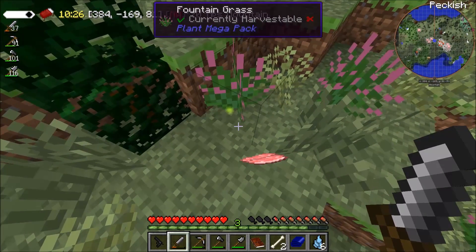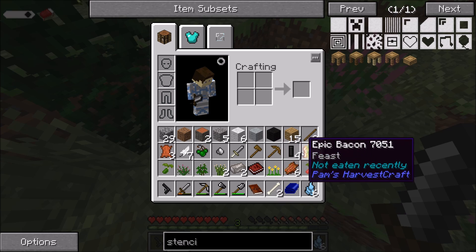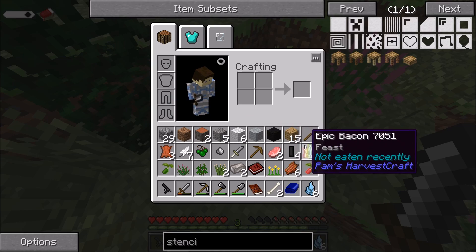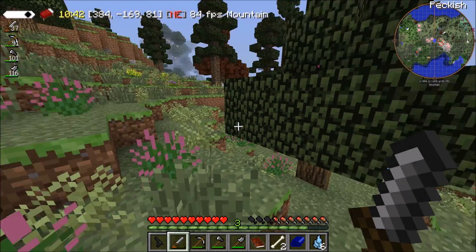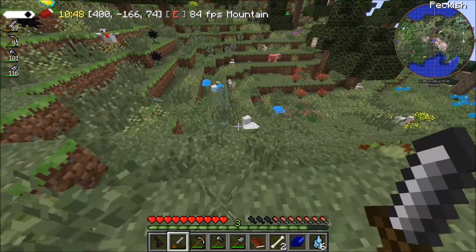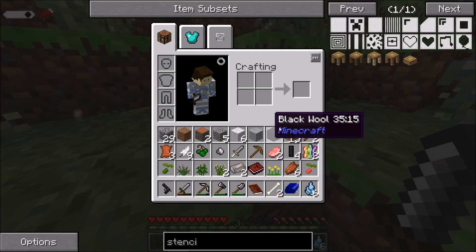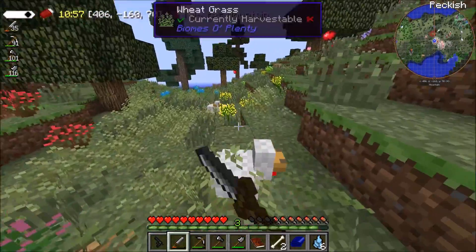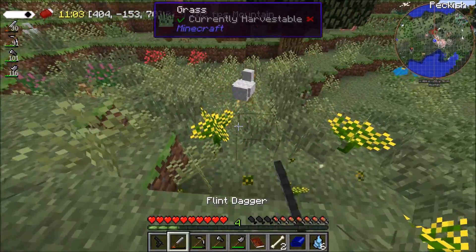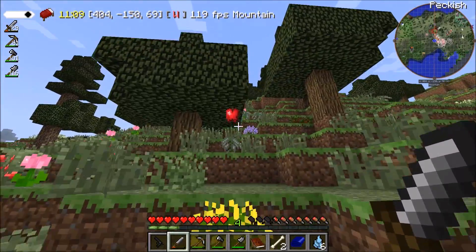I've got something here — iron shard. Oh, I already have these, I don't need them. I've got a raspberry seed. It seems to have given me basic tools, but I don't really need basic tools. Right, let's go on a massive — we don't need these. Then we really need to go and stop messing about.